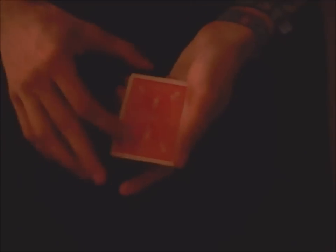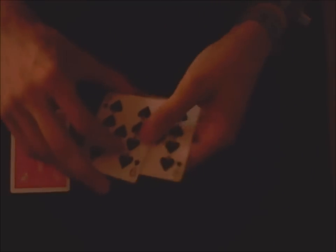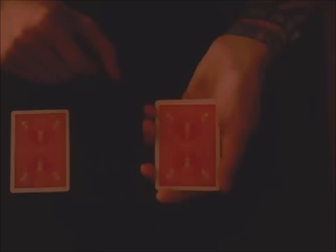Now, maybe you're playing this game for the first time, so I'll just eliminate one of the nines to make it easier for you to follow. Now we've got these three cards left to watch. The queen is surrounded by the nines. He plays the top card to the bottom of the pack, and we do it again, and one last time. Now you tell me — where is the queen of hearts?